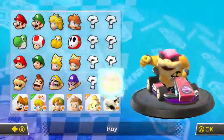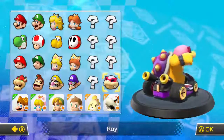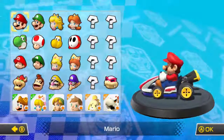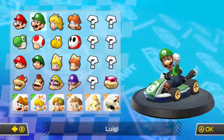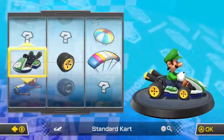Let's continue on to 100cc — and look, a new character! Who do we have? I'll click it... Roy! Wow, we have Roy, that's an amazing character. But we're not gonna choose him in today's episode.